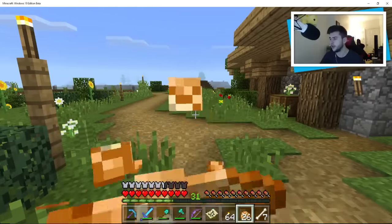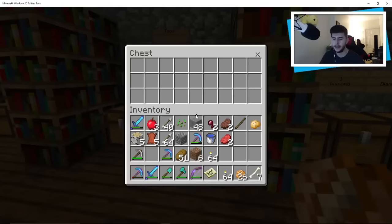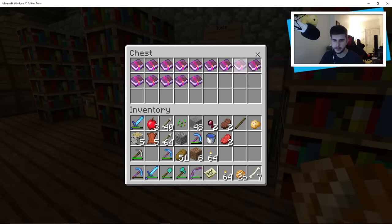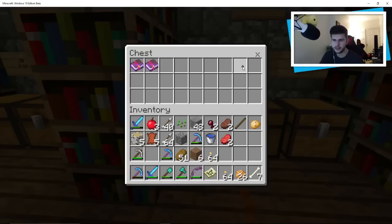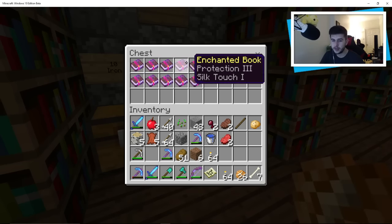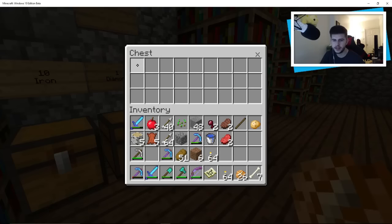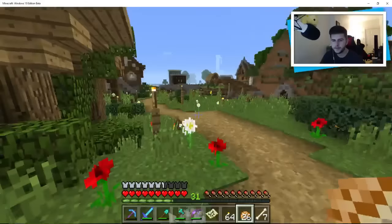We're looking for Efficiency and Unbreaking. Let's see what he's got — Efficiency and Unbreaking. Nope, those aren't the ones. Swords, these are tools, these are armor. Ten iron, Aqua Affinity, Efficiency 1. Wait — Fire Aspect, Fortune 3... we could put that on a sword. There's another Fortune 2, a lot of Silk Touch which we don't really need. Two diamonds — they're all gone.